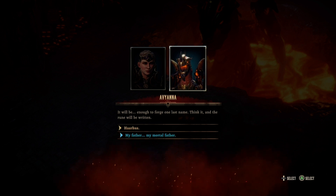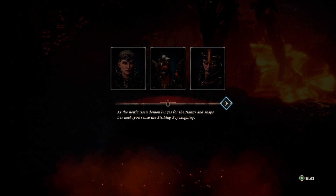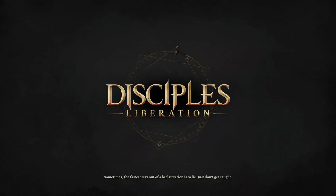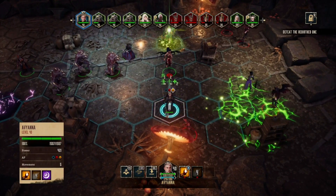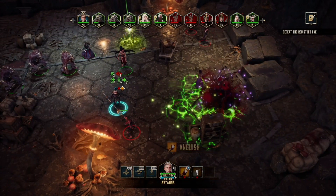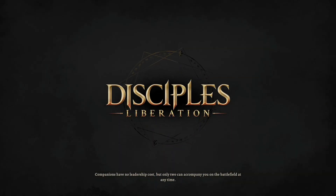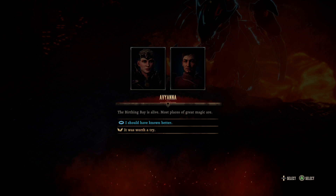This upcoming fight is a little bit trickier than the last one, so bear that in mind - maybe even heal your troops up if you don't have a big or tough army. As you can see, these are the troops you're going to face. Keep in mind all you have to do is kill the Rebirthed One - if you kill that single unit the fight will be over.